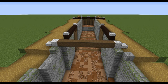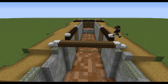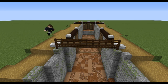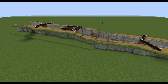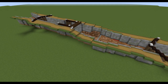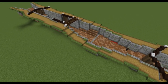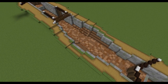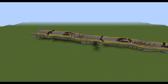The canal lock is completely finished apart from the little footpath across so you can get between one side and the other to open the lock gates. After that, rinse and repeat building the lock three, four or five times. You can copy and paste it using the schematic in the downloads, adding it into your world wherever you want it.